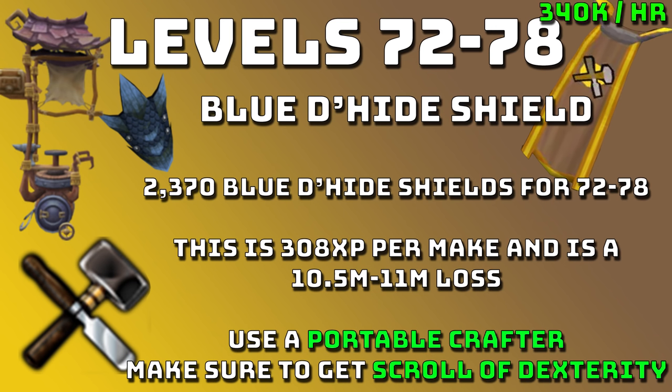From levels 72 to 78 you can upgrade to Blue D-hide Shields. You're going to want to do 2,370 blue D-hide shields. This is around 308 XP per make with a portable crafter and a 10.5 to 11 mil loss. Again, minimize the loss using your Scroll of Dexterity and Portable Crafter. Typically the procs combined take around 20% off your loss, so you'll probably lose around 8 mil rather than 10 to 11 mil.